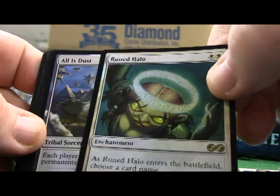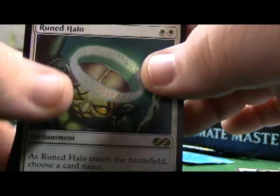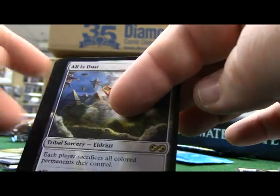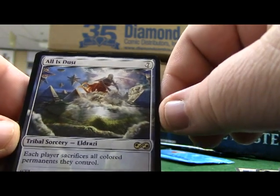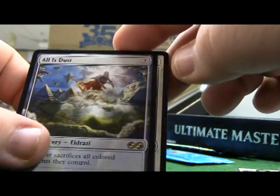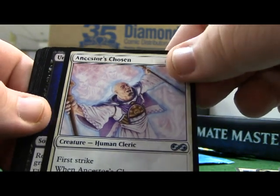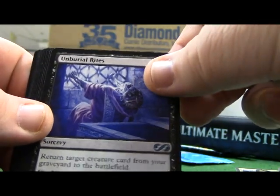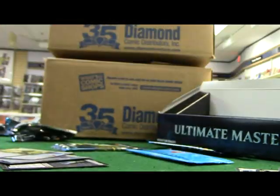Foil Runed Halo - that's a foil rare Runed Halo. All is Dust - Eldrazi tribal sorcery. Ancestors, Unburial Rites, Circular Logic, and then back to the commons. Just skipping past the commons now because we're starting to run out of battery.